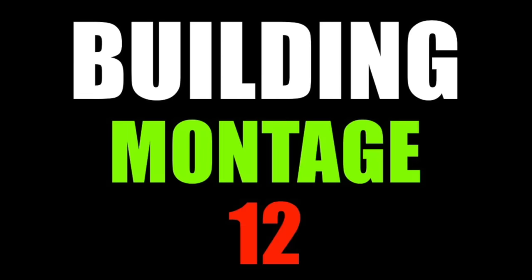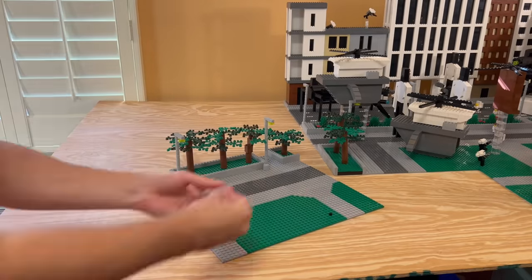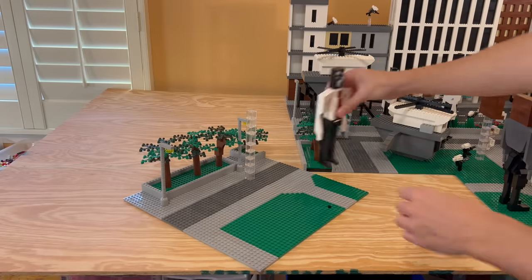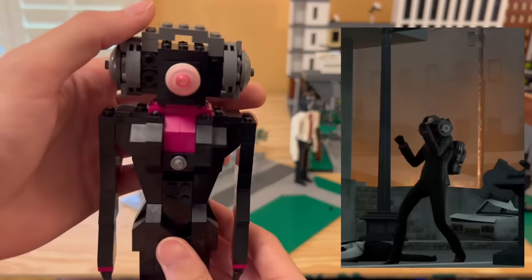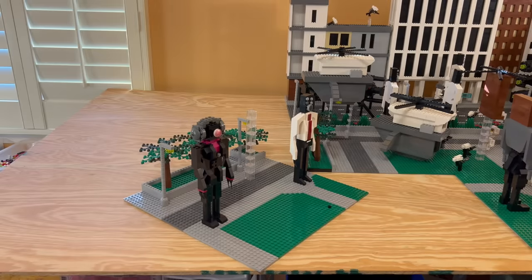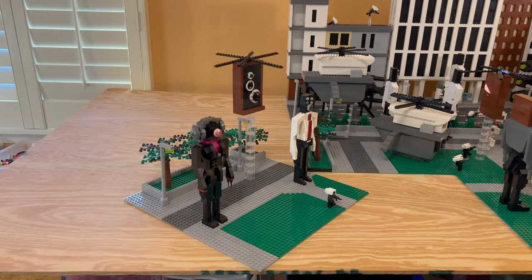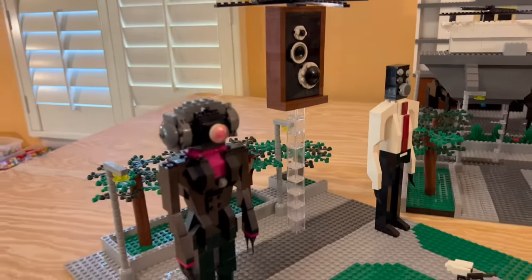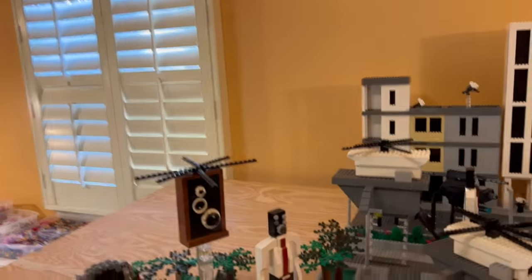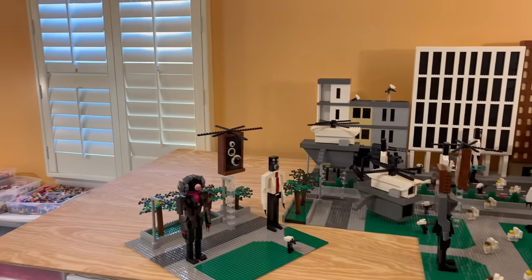Building montage number twelve. For number twelve we're adding a Woofer Man, a new character being the Speaker Woman, a little cameraman for the battlefield, and last but not least a little helicopter speaker guy. Number twelve is complete — here we have all of the characters, and this is actually the last part of the battleground area. Then we're adding the three big buildings with the Titans in front of them, plus some trees and a light post. That'll finish the whole battleground. Now let's move on to number thirteen.